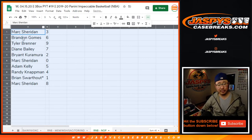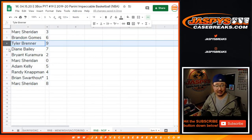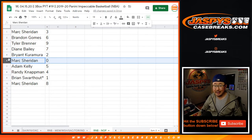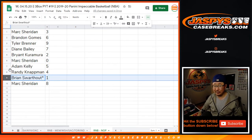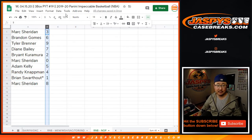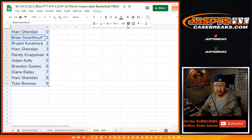All right: Mark with three, Brandon with six, Tyler with nine, and Diane with seven, Bryant with two, Mark with zero — so you'll get any and all redemptions for the Pelicans, including one-of-one redemptions. Brian, you'll still get live one-of-ones for the Pelicans. Adam with five, Randy with four, and Mark with eight. I'm thrilled about this — I can't wait to see those two together.